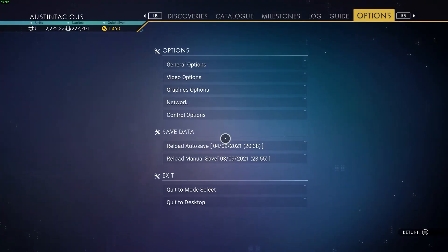So we reload the save here on the portal planet. As soon as you come through the portal, get in your ship, get back out again, reload that save, and then we'll head to a planet called Car Swain, which is where the settlement is located.